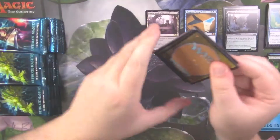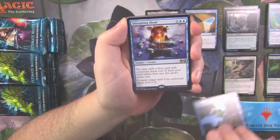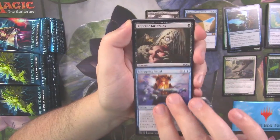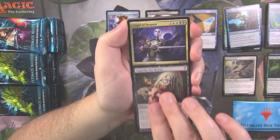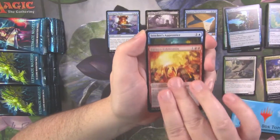We've got a zombie token, a foil Flight of Fancy, and our rare is a Disrupting Shoal, worth about a dollar or two. Appetite for Brains, Angel of Despair, and Furnace Celebration.